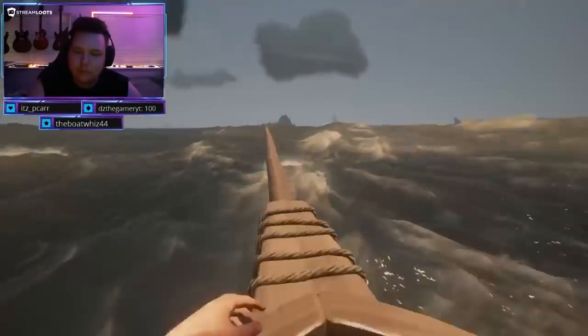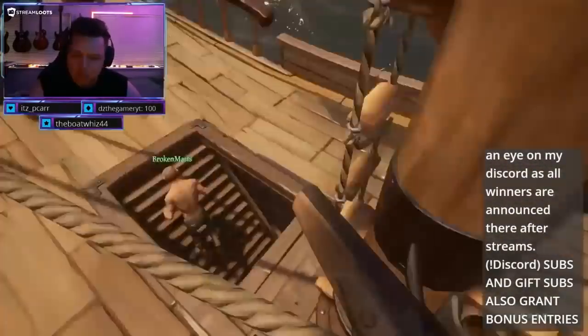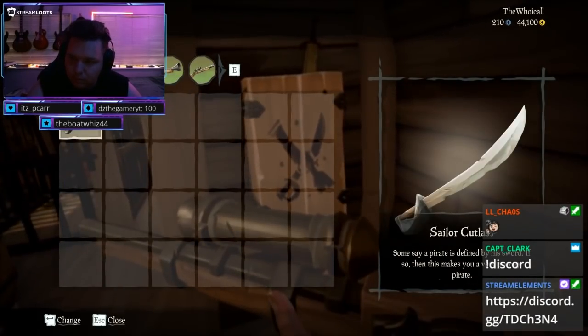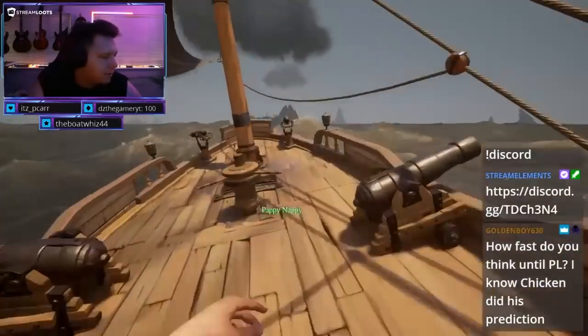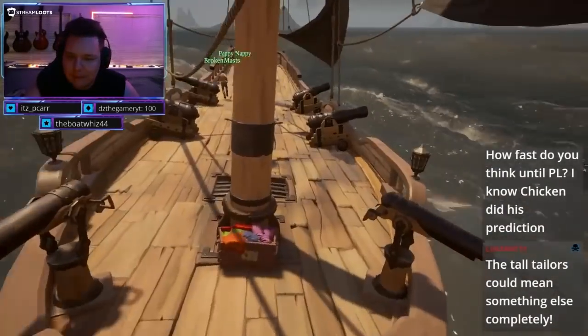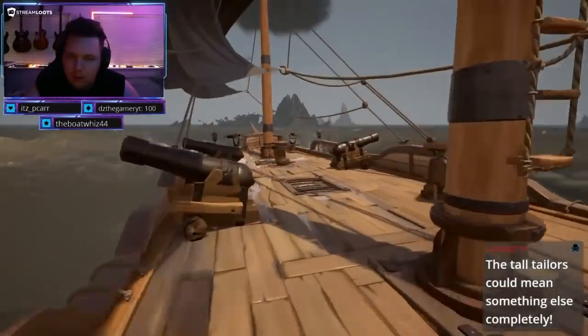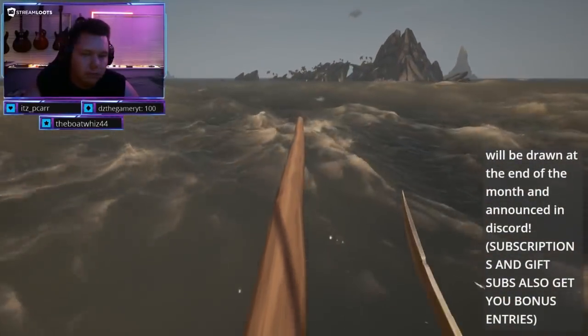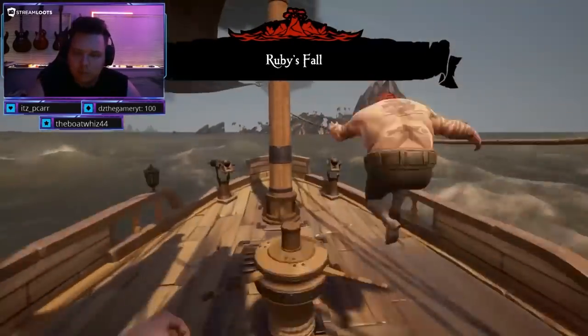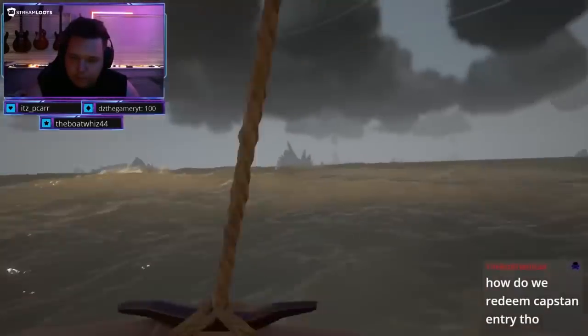We're going to be focusing on the main three factions. You can do these in any order — I'm just going to tell you the order that we did them for the sake of convenience. Starting off, we have the Merchant Alliance. The reason we chose Merchant Alliance to start with is because it's definitely the easiest and the quickest, but as a result it is definitely the most boring, because you'll be spending 95% of your time sailing from island to island and doing a whole lot of not much interesting.